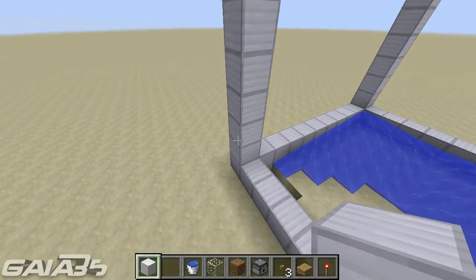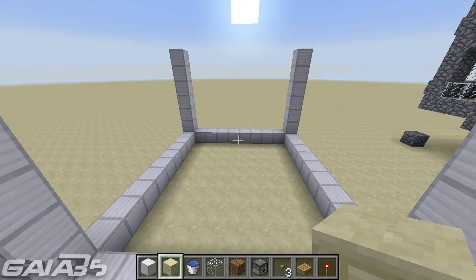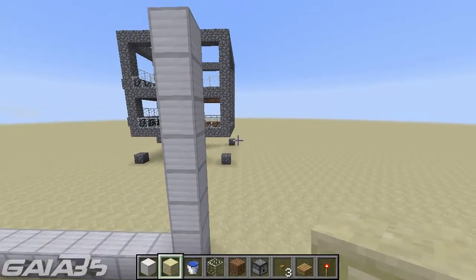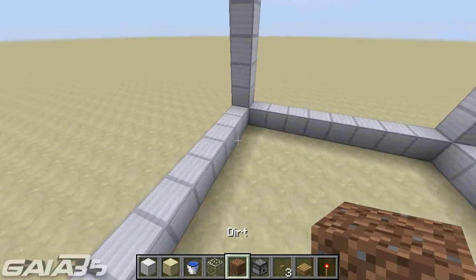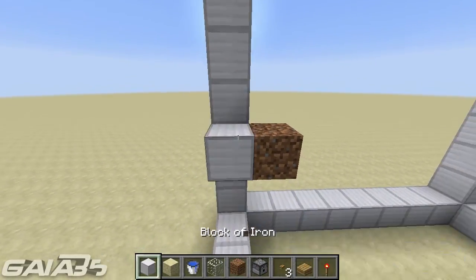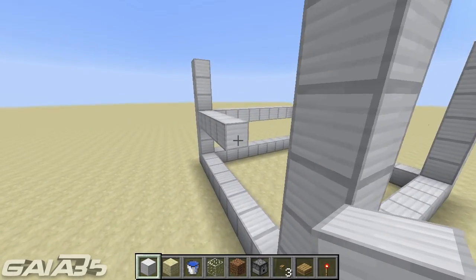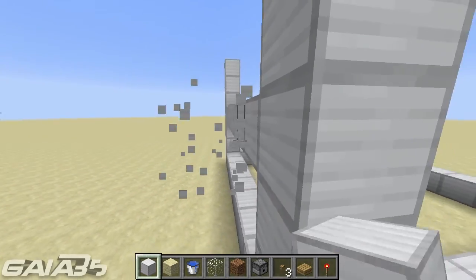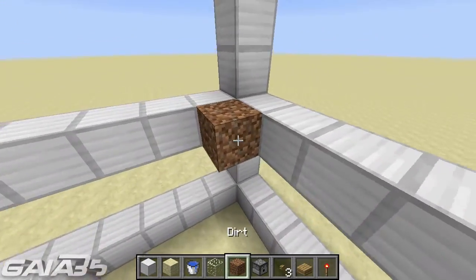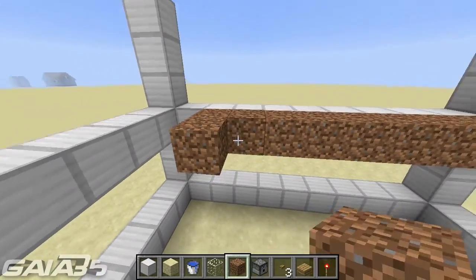The only thing you want to make sure is that every level is three blocks high, otherwise the redstone won't work. Now let's build the first level where there's actually going to be dirt on it. Count three: one, two, three — perfect. The fourth one, let's make a little perimeter around it. Now let's just place dirt onto here.